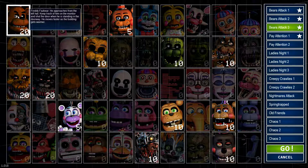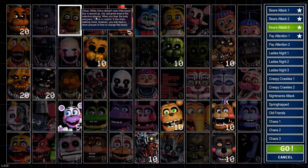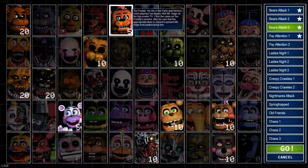Freddy will just come at you from the left hall, and he'll come quicker the hotter your room gets. Toy Freddy will play a game in one of the rooms, and you have to help him win by clicking cameras and keeping Mr. Hugs — the vacuum guy — from getting to him.